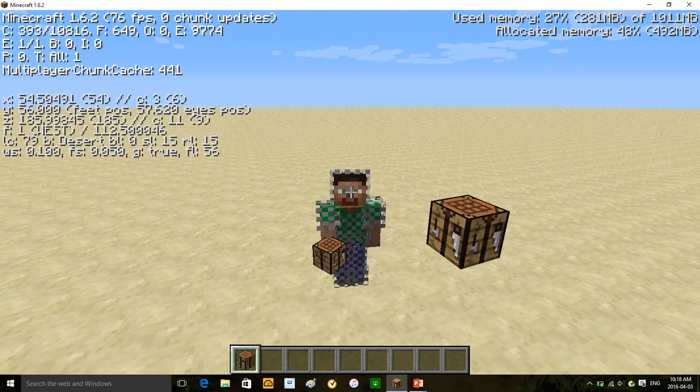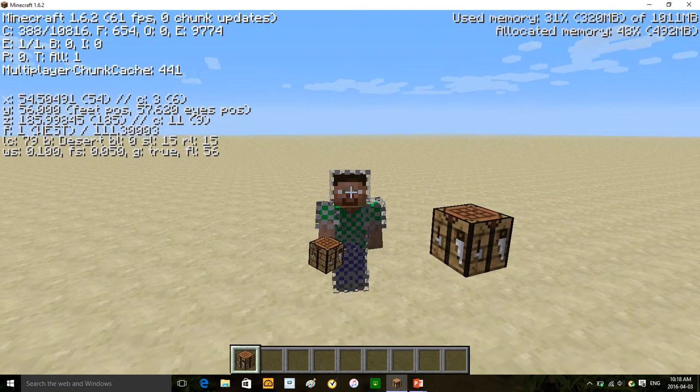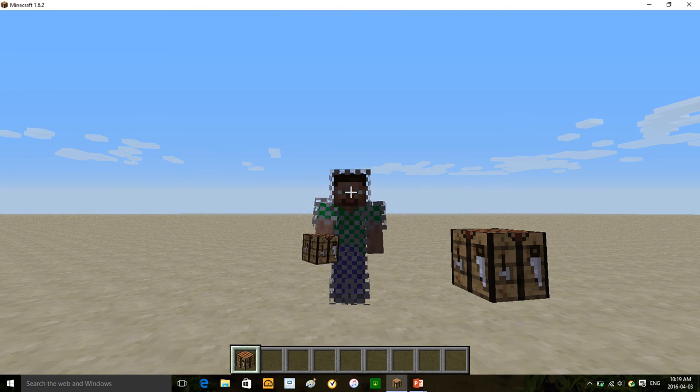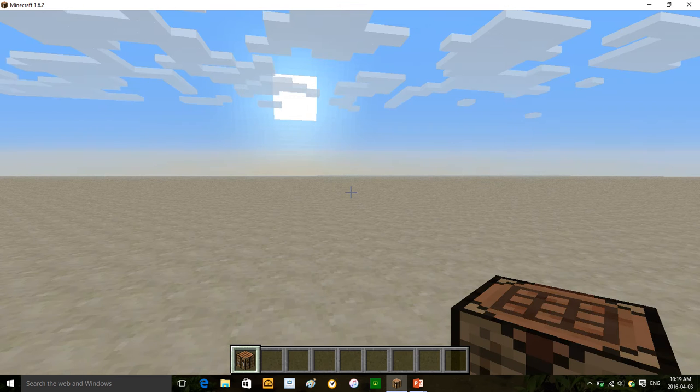It is an old update, before Minecraft 1.7. So if you go back to 1.6.2, there is a secret item you can use to craft chainmail. But in 1.8 or 1.9 they have removed that secret item, so you cannot craft chainmail in those versions anymore. If you come back to 1.6.2, you can craft chainmail, and I'm going to show you how.